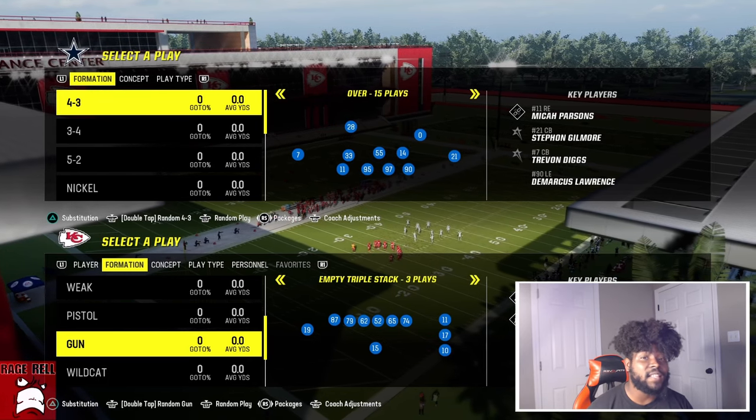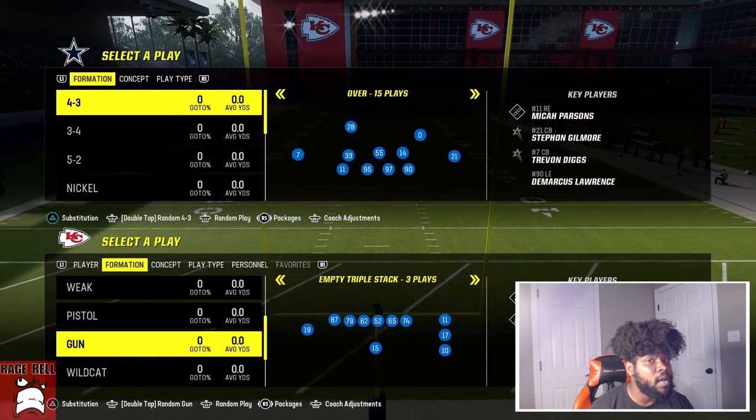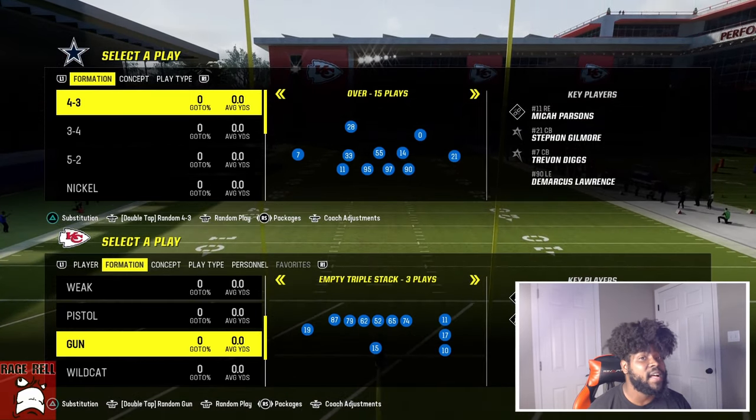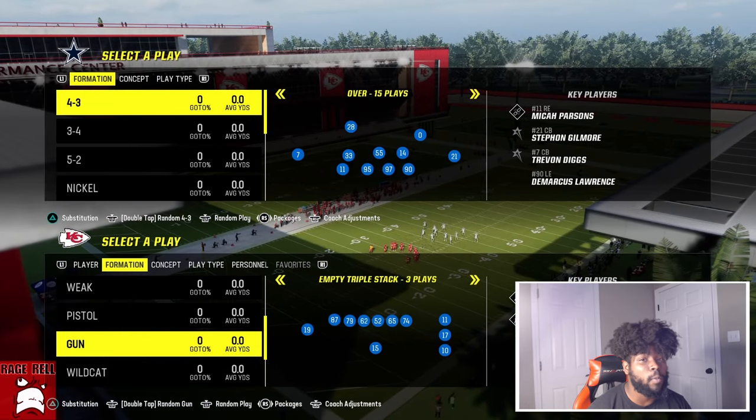I picked the Chiefs because Patrick Mahomes is a little bit mobile but also has Hot Route Master. You do not need Hot Route Master whatsoever — you're going to see that in this video. I would suggest having one Slide Apprentice; it helps but you don't need it at all. You can run this completely stock with normal route adjustments.